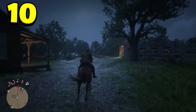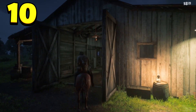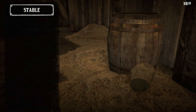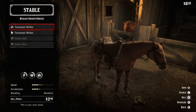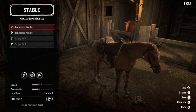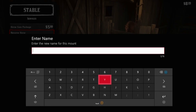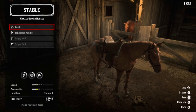If you find a horse you really like and want to rename it, go into any stable on the map. In the options, go to 'Manage Owned Horses,' pick the horse from your list, then go to 'Services' and select 'Rename Horse.' Give it a witty name or something that really describes your horse — that's what I do here with mine.